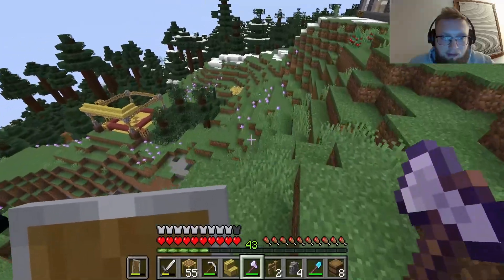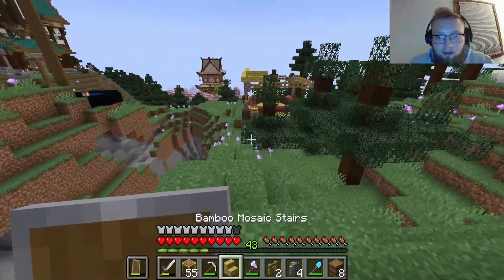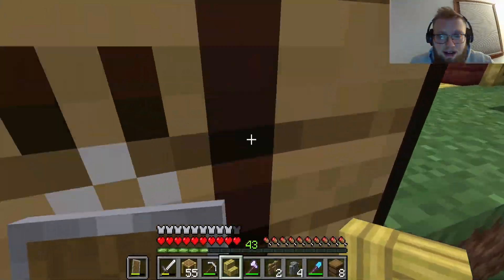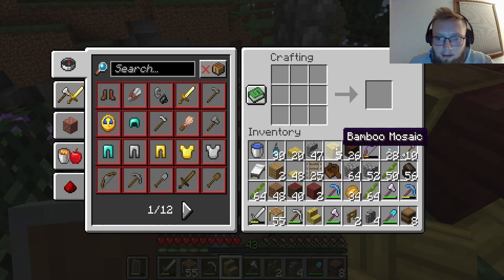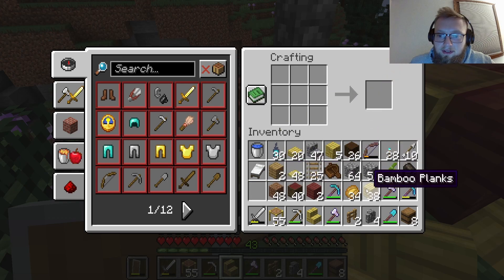Look at that bright yellow monstrosity — it looks great, guys, I swear. You're either gonna love or hate this design and I'm okay with that. Not everything's perfect. This bamboo shop made out of bamboo is no exception. Hopefully I have enough materials to finish it.